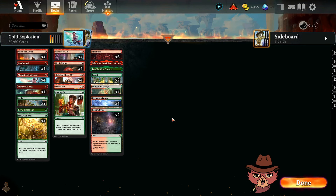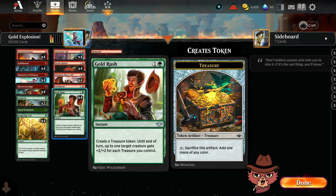Alright guys, we're back for Gold Explosion — an Outlaws of Thunder Junction standard brew. I'm on Red-Green. Let's briefly go over the deck then hop right into some ranked. This one's based on Gold Rush: it's a one green instant speed spell that creates a treasure token, and until end of turn up to one target creature gets plus two plus two for each treasure you control.